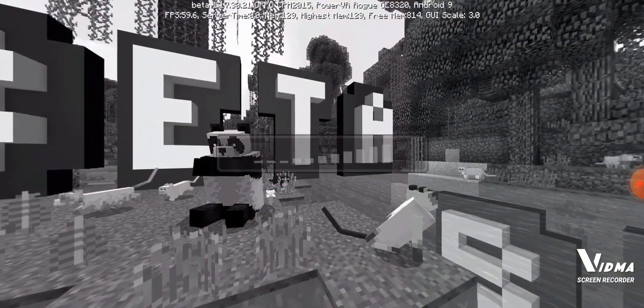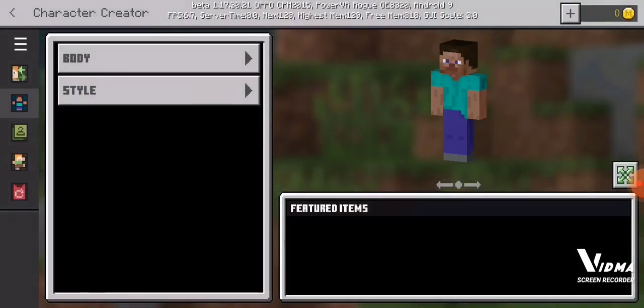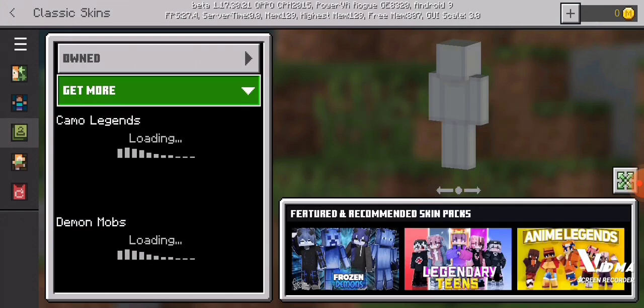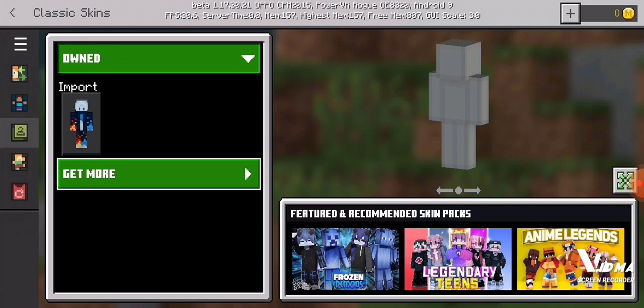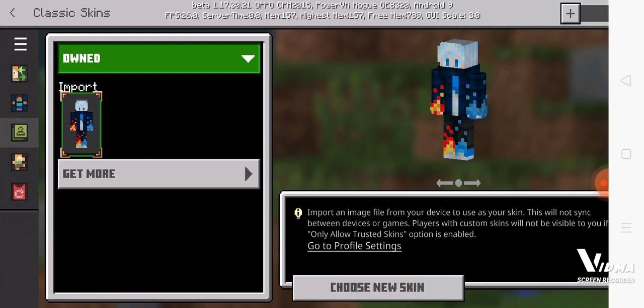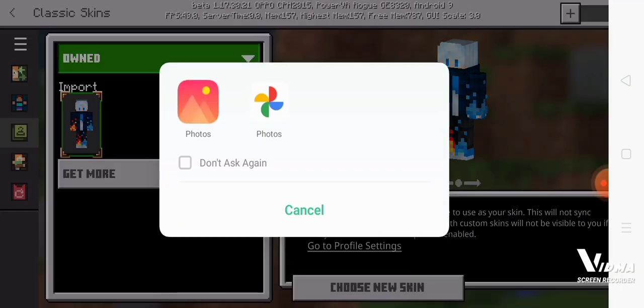I clicked the wrong button. Go to this — get more, white, owned — now import, click this, choose new skin, click that, and go to photos.